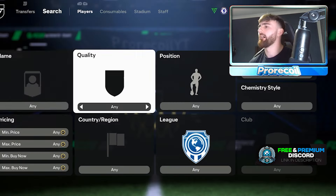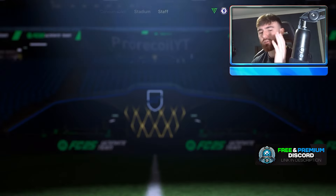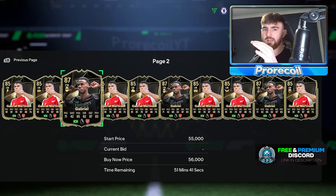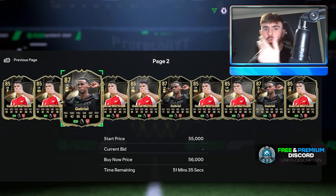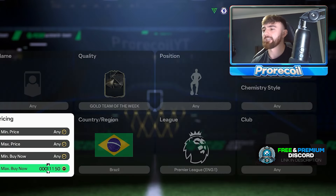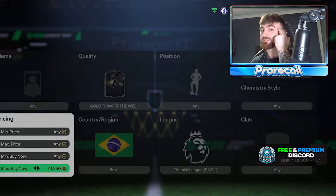Now let's get our informed trading done. Gold Team of the Week, Brazil and Premier League - you guys know who it's going to be. Gabriel and then Martinelli. It's so funny that Arsenal have three Brazilian players all called Gabriel: Jesus, Gabriel, and then Martinelli. All of them are actually called Gabriel which is just weird. You could get a Gabriel shirt and technically you've got three shirts. That is genius marketing - support all three of your players.